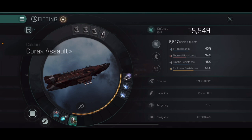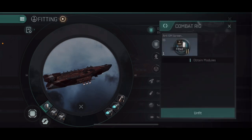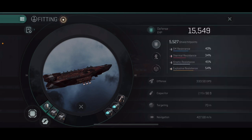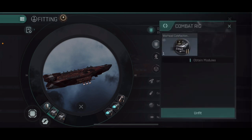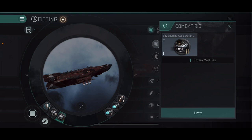This gives you an insane EHP on this ship — comparable with the lower end of cruisers. Going into the rig slots, we're going to plug the one hole in the shield and put an EM screen in there. The other two mechanical rig slots we're going to fit the standard warhead calcification catalyst and the bay loading accelerator.